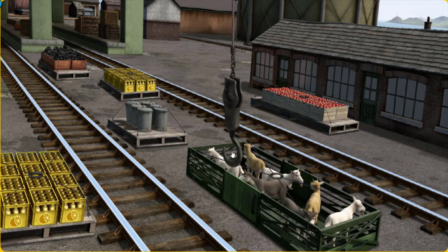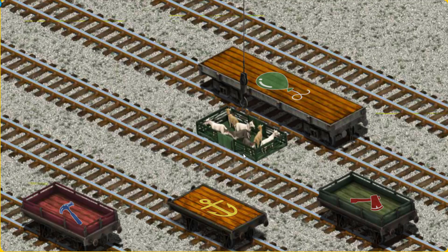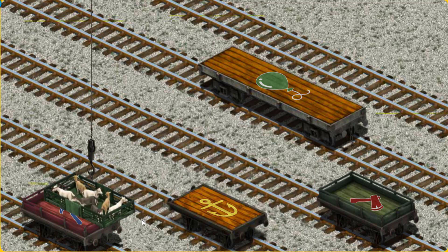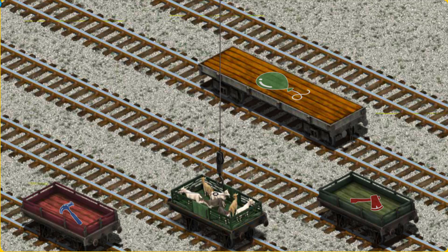Show Cranky where the goats are. You've found them! Let's lift and load. Now the cargo must be loaded. Show Cranky where the orange flatbed with the picture of a yellow anchor is. That's it!